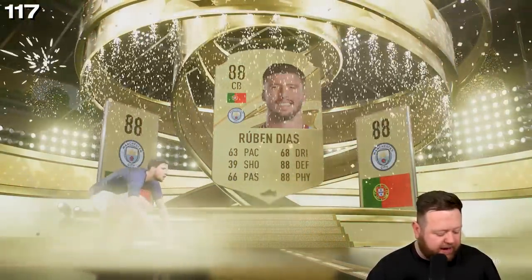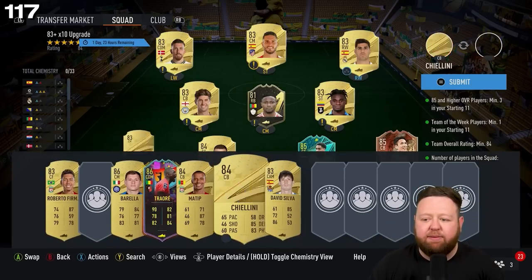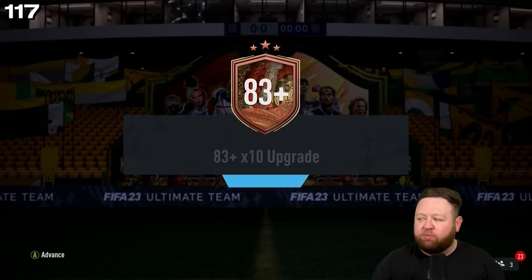We got Ruben Diaz from the first one, which is decent — that's the sort of rating I would expect and kind of hope for. To my surprise I got two Centurions as well. Luckily we'd already submitted Hasabi. That was in my eyes a surprisingly half-decent 83 by 10.